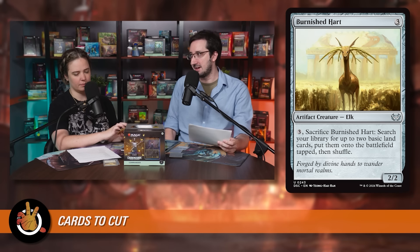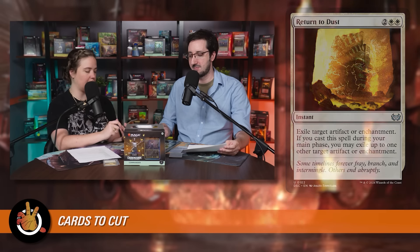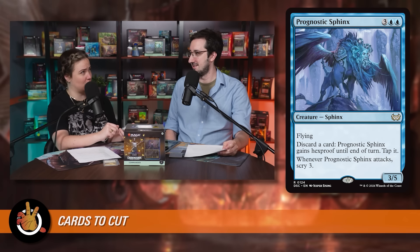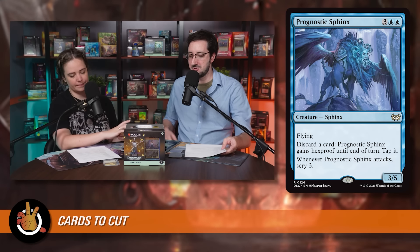Fifth cut is Return to Dust — a four-mana instant that exiles one artifact or enchantment at instant speed, or two during your own main phase. Loran came in and this just doesn't feel like it gets there anymore; four mana for removal that encourages main-phase casting isn't what you want. Sixth cut is Prognostic Sphinx — a five-mana Sphinx where you discard a card to give it hexproof, and when it attacks, scry three. It's too slow, not an enchantment, and we've added better board presence.